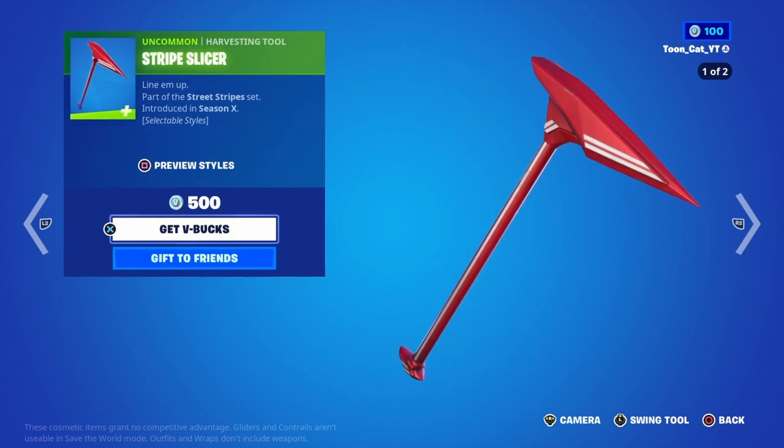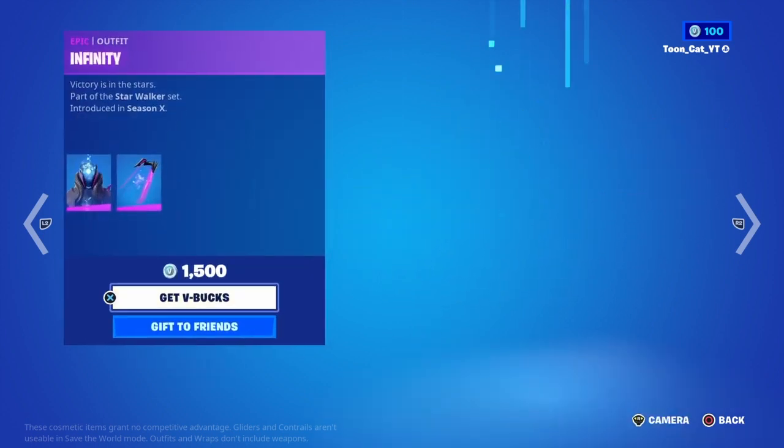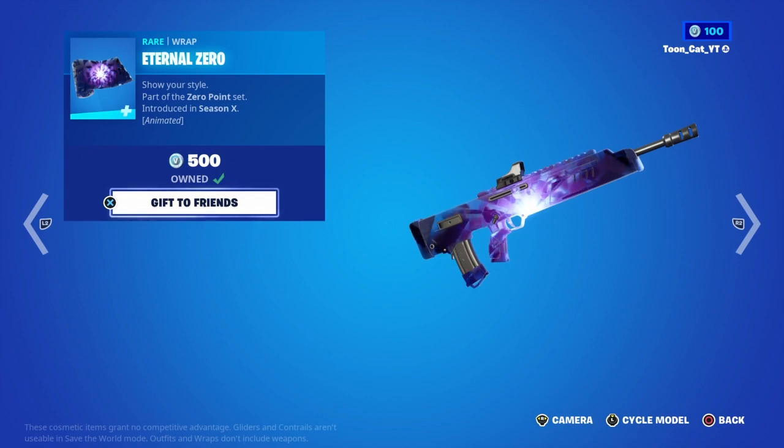Ruby with the backbling Red Alert. The Stripe Slicer. The Skystrike Glider. Infinity with the backbling Starfield. The Starstriker Pickaxe. Internal Zero wrap.